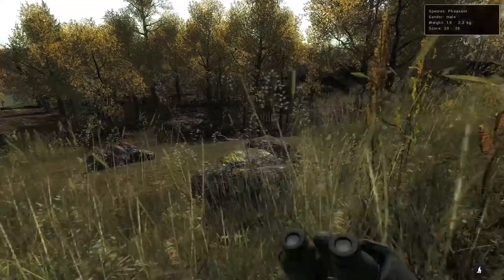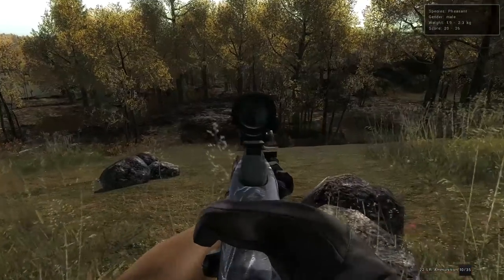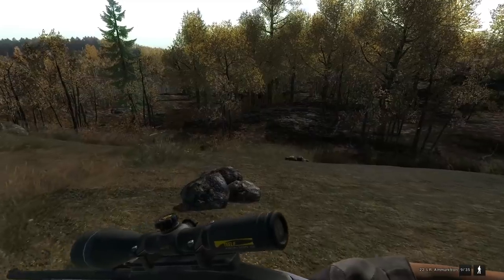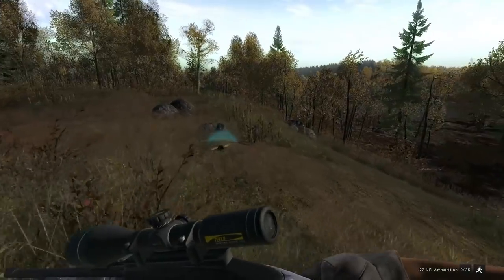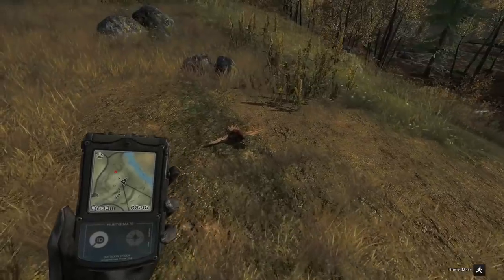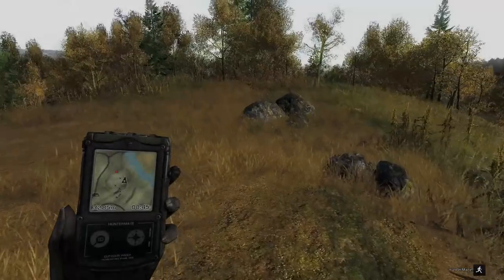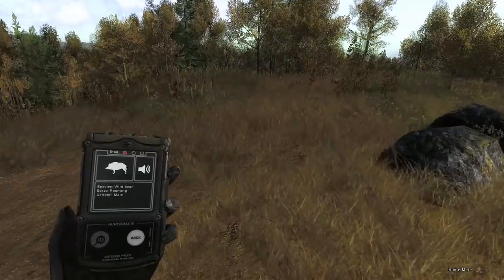There's one of our pheasants right there — I was wondering where that was hiding. We'll just use the .22. I don't usually shoot that up close — it flew away. I think it was 23 to 26, not a monster but wanted to take it out. Score came in at 22.4 — another animal right at the bottom of the estimate.